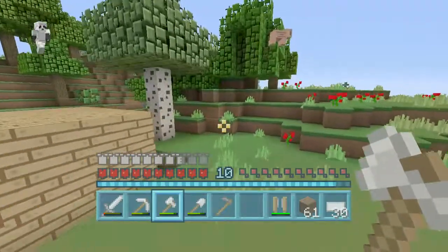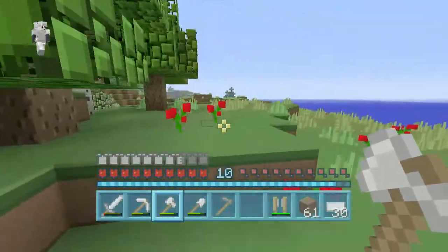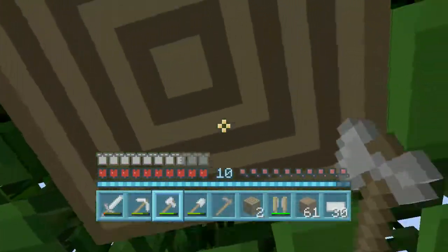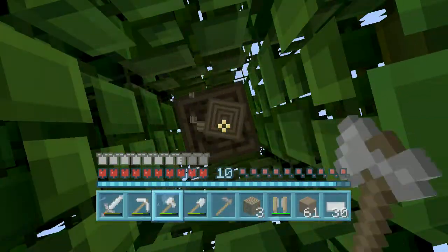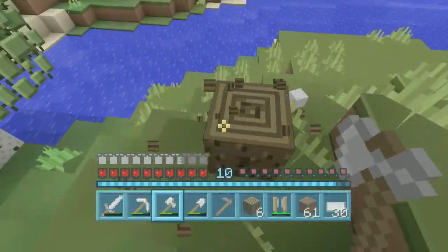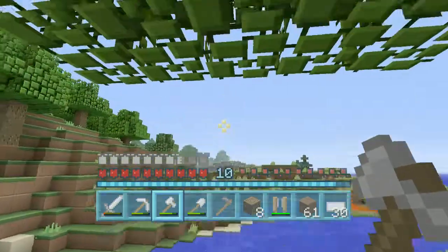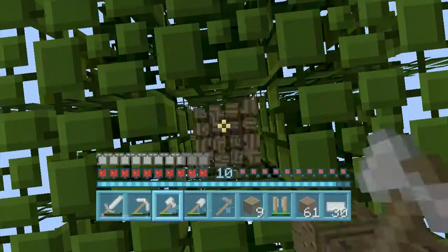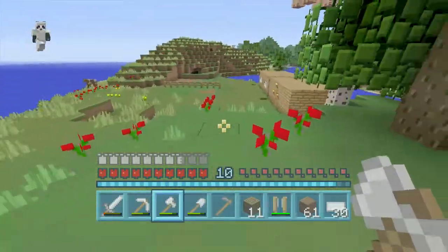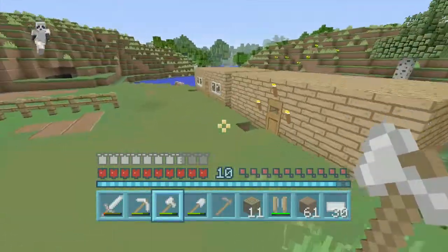This video might be a lot of gathering resources, so it might be a bit boring for you guys to watch, but it's for getting materials. And it looks like a dog killed a sheep — yeah, a dog killed a sheep. That's bad; I don't like it when dogs kill sheep because I need them for my farms.